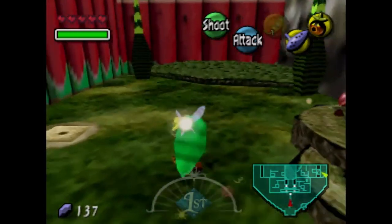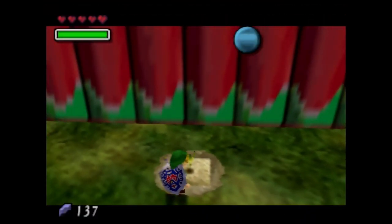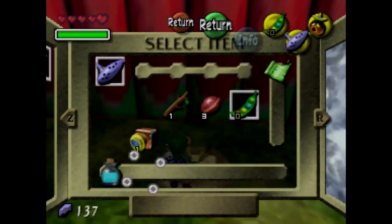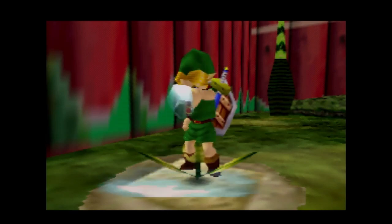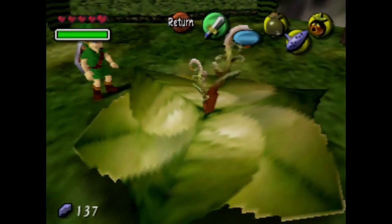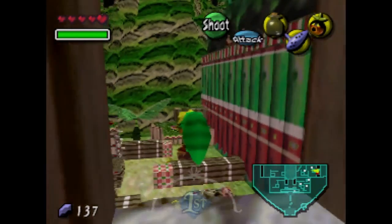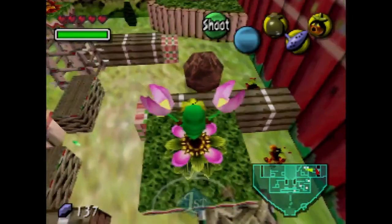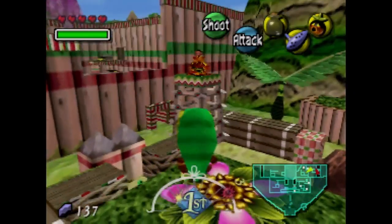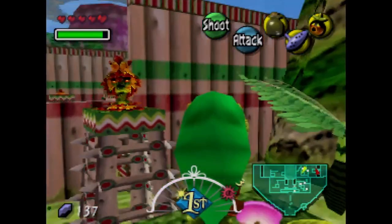For some reason we can't use magic beans as Deku Link — we have to be human Link for that, not sure why they did it that way. Get out the water. If you want the 20 rupees, make sure you do the spring water run twice — you shouldn't have two bottles at this point though. There's some platforming ahead and also some really bad draw distance. I know the N64 has draw distance issues, but that's some of the worst I've seen. But hey, I'm not gonna judge a 20-year-old game by today's standards.